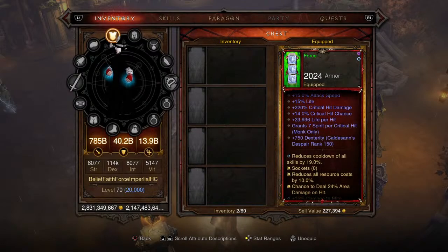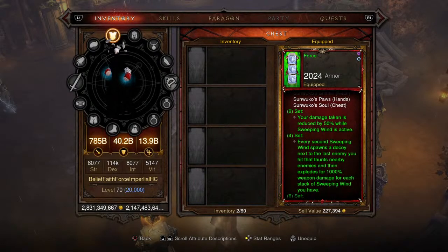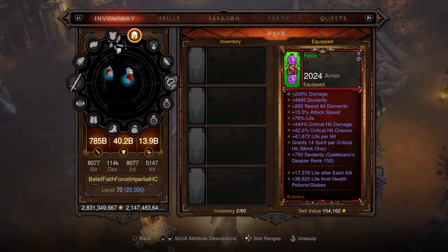Moving on to the chest piece — the third piece of the Monkey King's Garb set. Pretty much identical to the shoulders and gloves, so we don't really need to go into detail here. Level one primal ancient set chest armor. Moving on to the helm — the fourth piece of the Monkey King's Garb set — this is where things start to switch up.